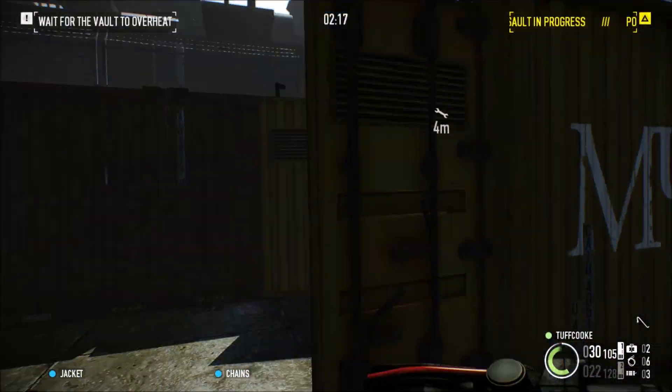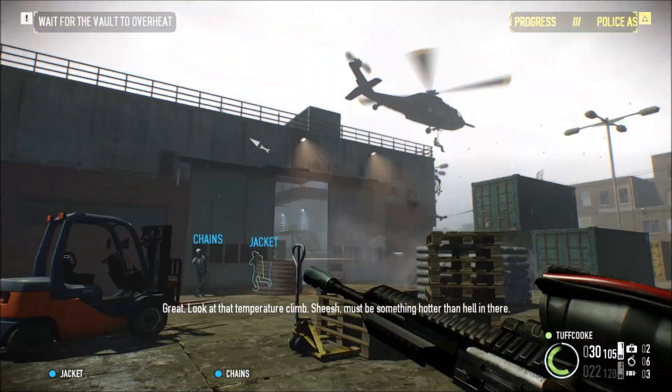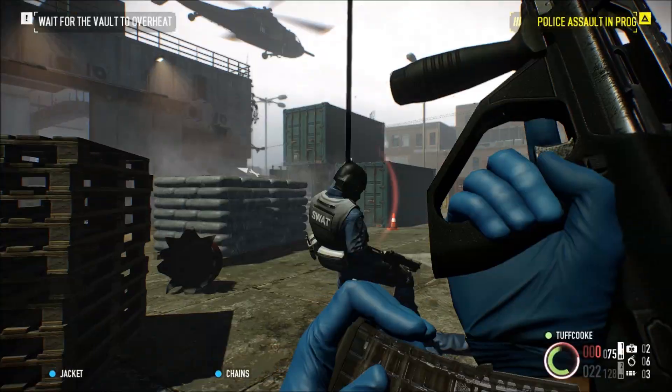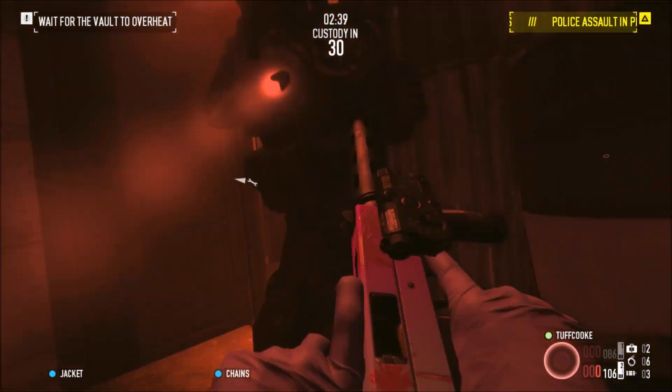I'm just ignoring all the extra loot here because nothing is essential to this easter egg, aside from just getting to the car. But to open the gate for the car, you have to open the vault and get the warheads.